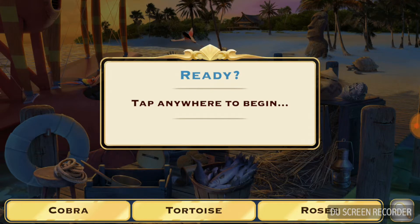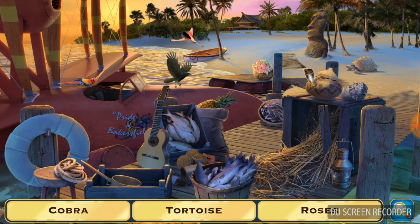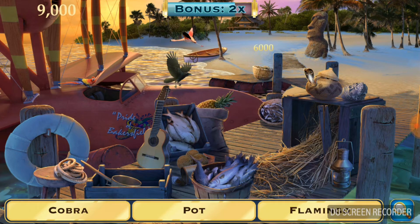Let's start with the first scene. At the bottom, you'll see words like cobra, tortoise, and roses — these are nouns. We should find those objects in the picture and just click when you see them. For example, if you see a tortoise, click it; if you see roses, click them. Do the same for each object.